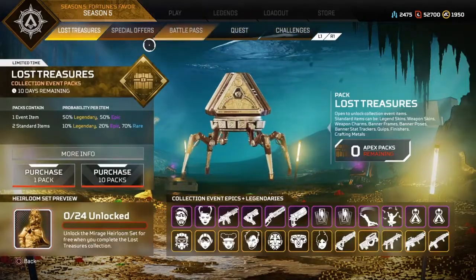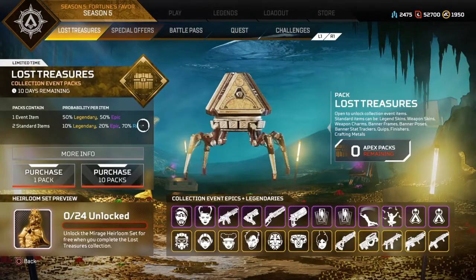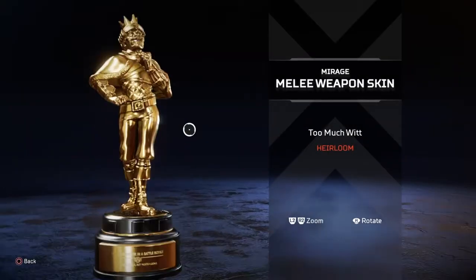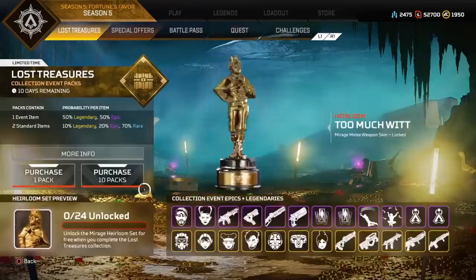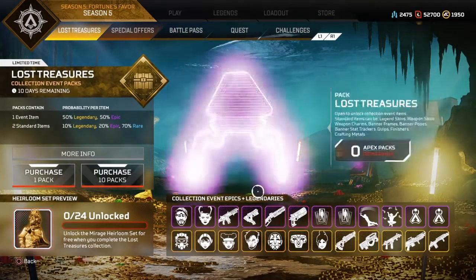I've seen that there are new special offers in the shop, and there are new skins, especially with the new Mirage heirloom that came out — it's like a trophy of him, which is pretty cool. We should be able to get it, but I don't think I'll be able to get those within this event.